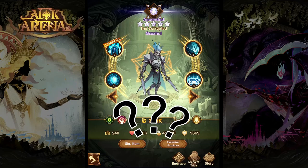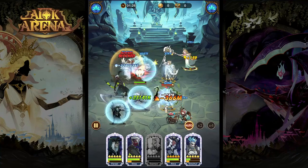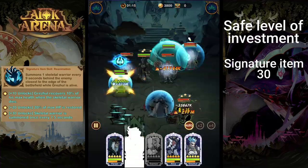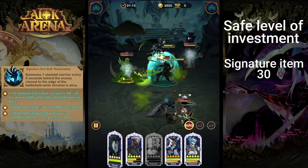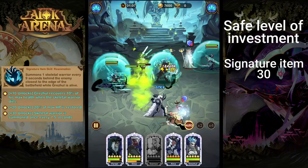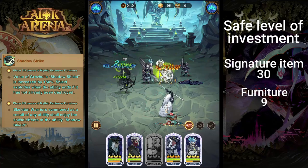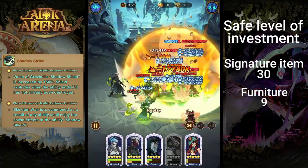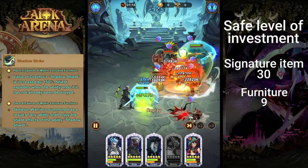With all that out of the way, how far do you want to invest into Grizul? He's the kind of hero you really want to max out. For his signature item, level 30 is where you want to get to because he is one of the top carries in the game currently. He can get away with level 20, but having that faster skeleton production at level 30 is a big assistance. As for his furniture, level nine is where you want to get to — having his skeletons gain the benefit of the shield is going to massively increase his damage potential, because when those shields explode on the skeletons, it's going to deal that extra damage.